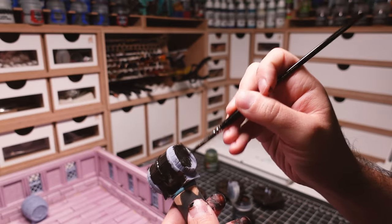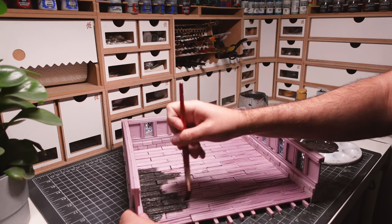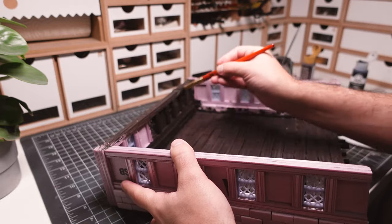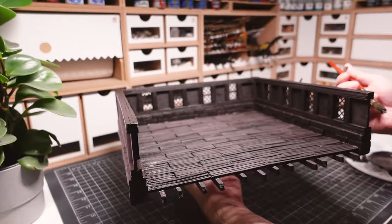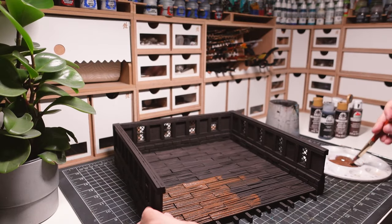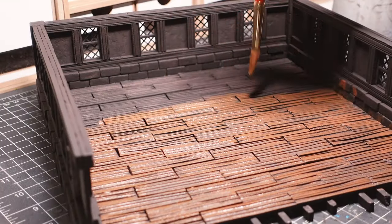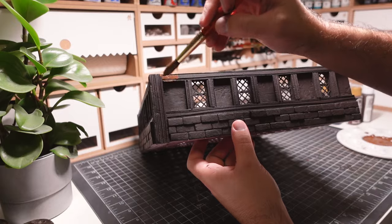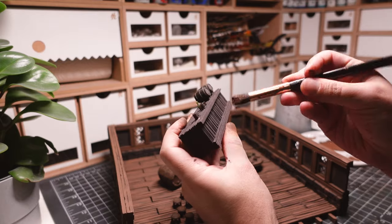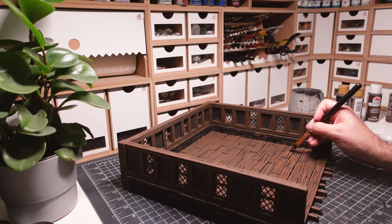Next, I start painting the build by priming everything in a dark brown. The 3D prints get a coat of contrast paint, and craft paint is used on the foam structure. A lighter brown is overbrushed over the wooden planks. I'm making sure that the darker brown base coat is still visible in the deepest recesses. I then use an even lighter brown to drybrush the wood bits to give them a highlight and make them pop.